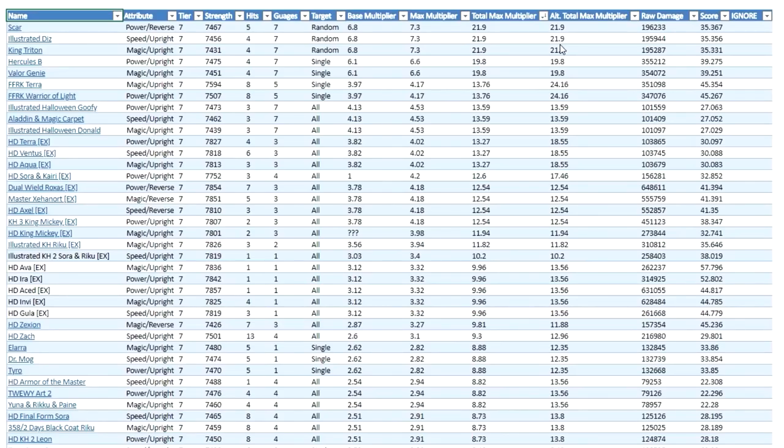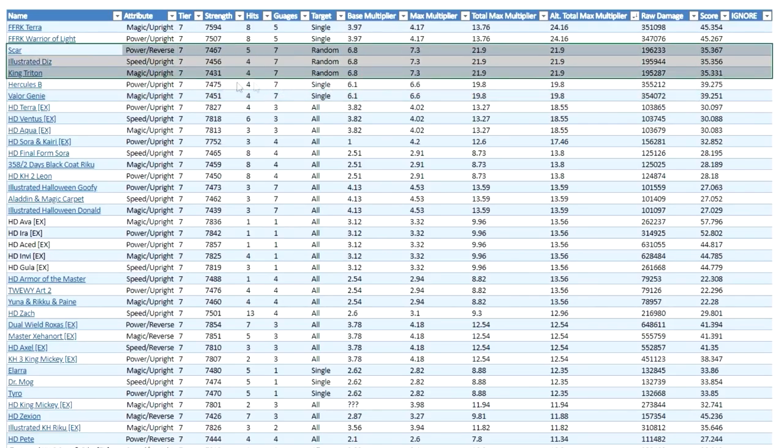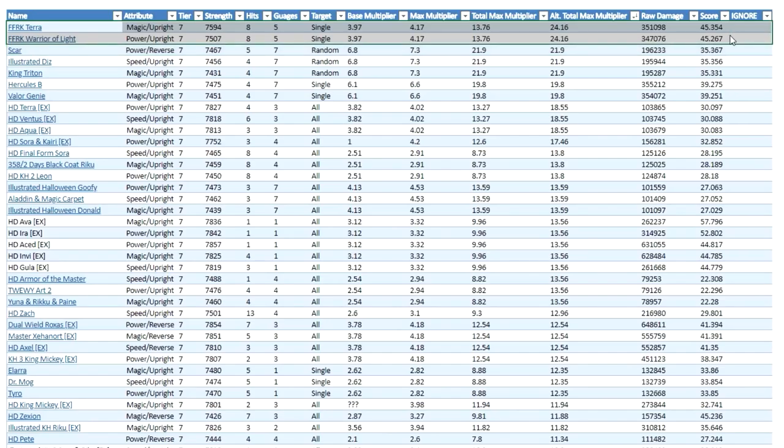If we organize by total max multiplier for all the Tier 7 medals in the game right now, we can see that Scar, Illustrated Diz, and King Triton are all up top. This makes sense because this is total max multiplier, not alternative total max multiplier. These are a constant, consistent multiplier of 21.9 — there is no range as a lot of medals tend to have. If we look at the alternative total max multiplier, where a lot of the more situational aspects start to happen, it slightly changes. Scar, King Triton, and Illustrated Diz go down to second place and are only bested by FFRK, Terra, and Warrior of Light, which makes sense. They are single target medals that do more damage against one opponent, and they have an alternative total max multiplier of 24.16, whereas Scar, Illustrated Diz, and King Triton have multipliers of 21.9. So it's just slightly below it.